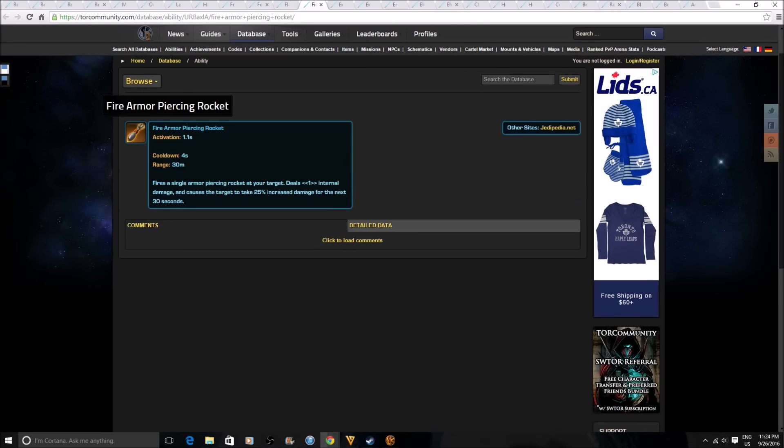Fire Armor Piercing Rocket has a 1.1 second activation time. It fires a single armor piercing rocket at your target, deals weapon damage, and causes the target to take 25% increased damage for the next 30 seconds. That's very insane. Given that it's a rocket that can be channeled, it's probably going to mercenaries. If that ability gets introduced, that's going to be crazy — mercenaries can now increase the damage their target takes by 25%.